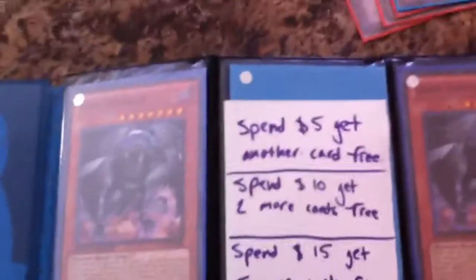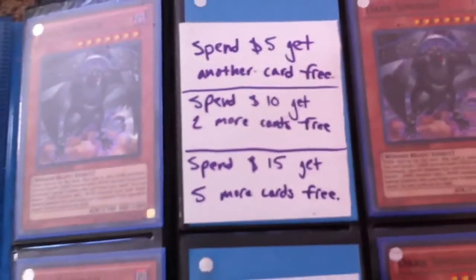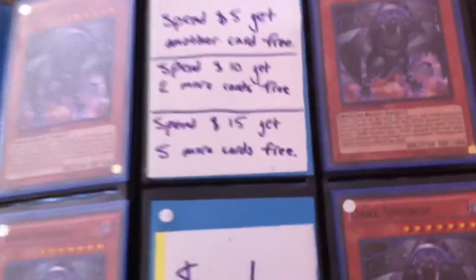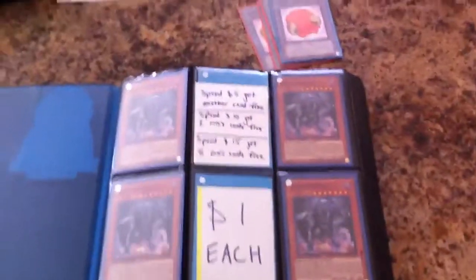Now I'm going to show you the dollar binder. Quick rules: spend five, get another card free — so if you buy five you can pick a sixth one free. Spend ten, get two more free. Spend fifteen, get five more cards free. If you just buy one, it's just one dollar each, no shipping or anything unless it's a lot. Okay, you guys know the rules to sending and stuff.